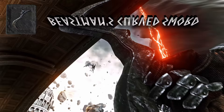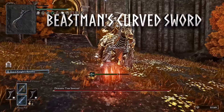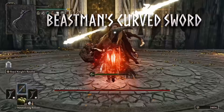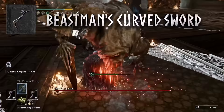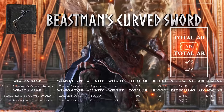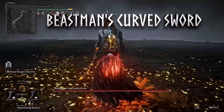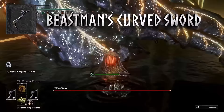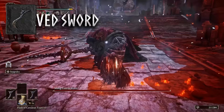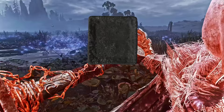If you want to shed a little weight but still want the same jumping power stance four-hit attack, you'll want the Beastman's Curve Swords — the best curve sword for a bleed build, farmed off the Azula Beastman in Crumbling Farum Azula. There's been a lot of popularity with Bandit's and Scavenger's Curve Swords, but Beastman's is flat-out better. The jumping power stance hits four times like a twin blade but is faster and weighs a lot less, and it scales better off strength.